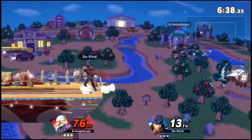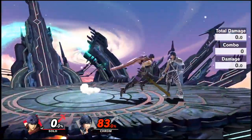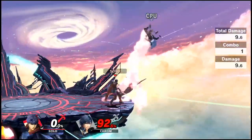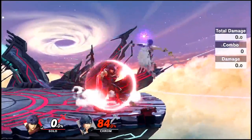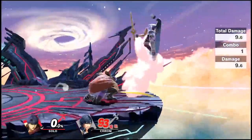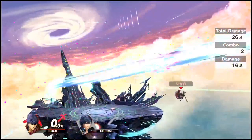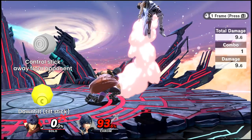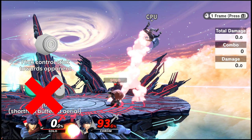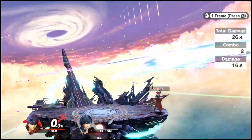Now, the most important part of this combo: using it as a kill confirm. Around 70–90%, it is possible to use down tilt to back air to score kills off a quick tilt near the ledge. This is really important because down tilt is actually our best parry punish, giving us a possible kill confirm out of a parry — which is a massive buff to our defensive game. This wasn't possible pre-patch as down tilt had too much knockback to be comboed into back air at kill percents. The method for inputting this is mostly the same with one difference: we can't hit A and jump at the same time as that will result in a short hop buffered aerial, which prevents us from ever inputting a buffered full hop aerial.